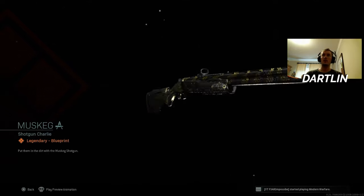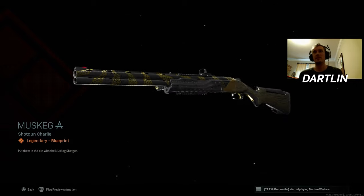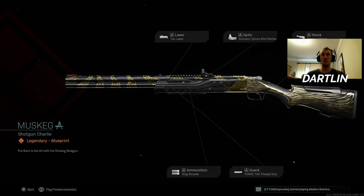Just unlocked the Muskeg 725. I'm not really a big fan of shotguns in this game — I think they're camper weapons, to be honest. No offense to anybody if you want to use one. I like to pull it out when somebody's really annoying me on Shipment, or if I'm playing Search and Destroy and somebody's playing kind of cheesy with one, I'll pull it out too.